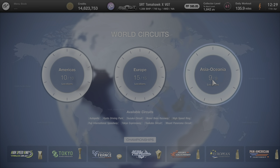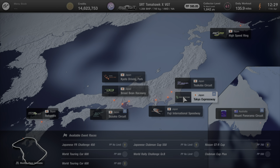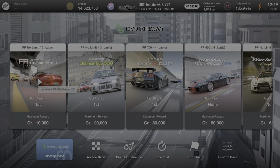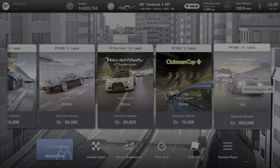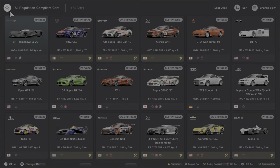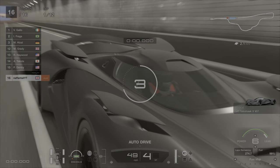Hey, what's up guys. In today's video I'm going to show you how to earn over 2.4 million per hour. The first thing you want to do is go to Tokyo Expressway and go into the World Touring Car 600. The car we're going to be using is a 600pp Tomahawk X — I'm going to leave a link in the description to a video I made on how to do this build.